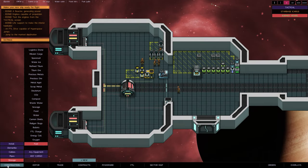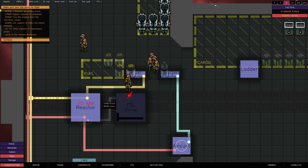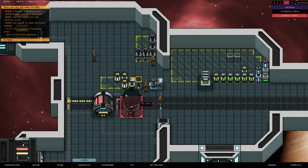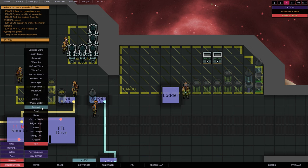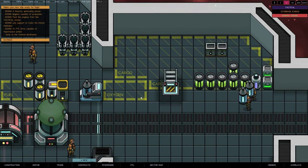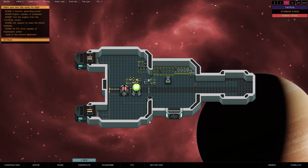An FTL drive is capable of hyperspace jumping, so let's install it. They're going to build that up and in the meantime we need power - I accidentally put piping but let's remove that and go to cables. We'll patch the cables in so the FTL drive is also capable and ready. I'd also like to add storage for oxygen, so let's find oxygen and toss storage right here - the cargo routing is really intelligent.